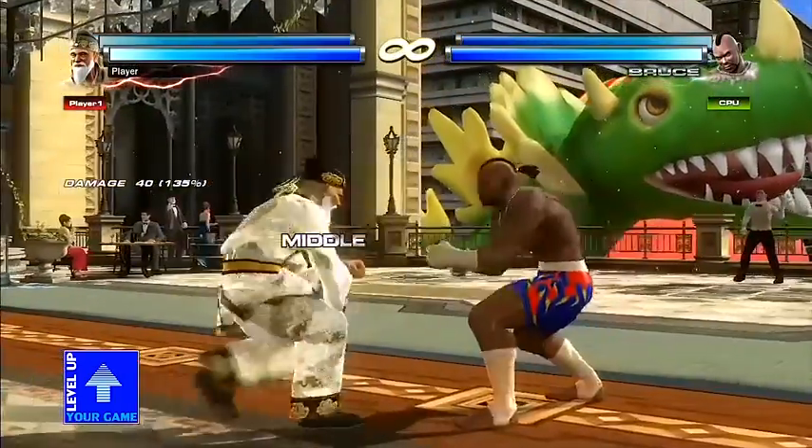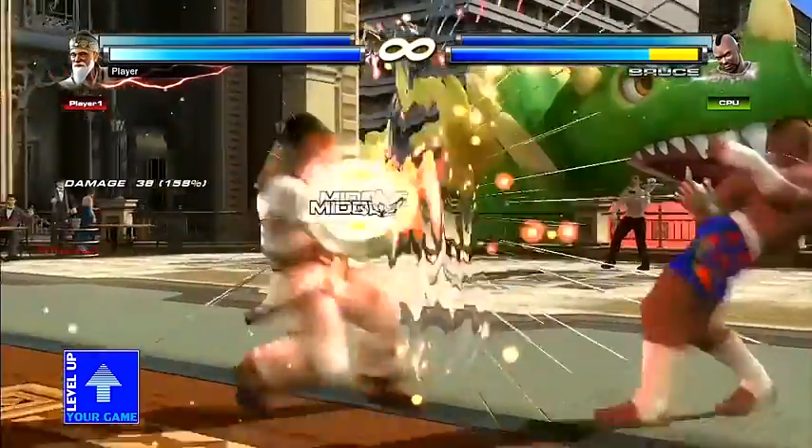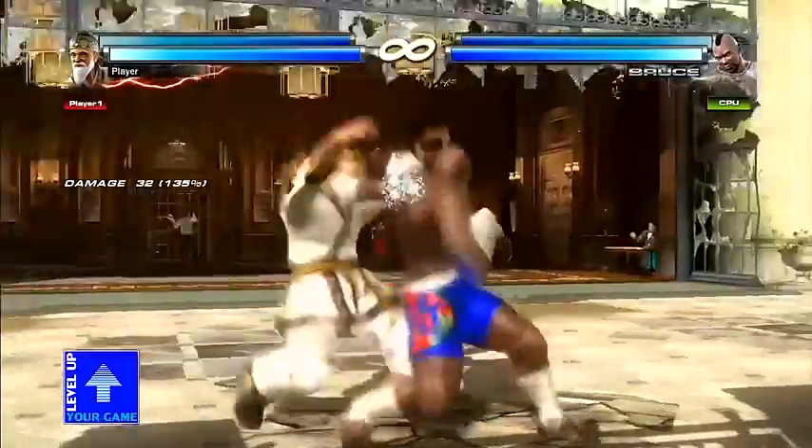Sabaki parries are something else we should cover. They're hard to describe, but the general description is: it's a parry with a built-in attack. Wang technically has a Sabaki parry as well with that move — it kind of absorbs an attack. As you just saw, it completely absorbed the animation and he just went with the attack anyway. Kind of a bad example of a Sabaki parry, but we still have Bruce on screen.